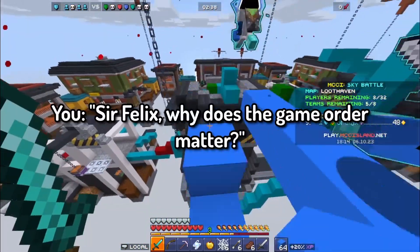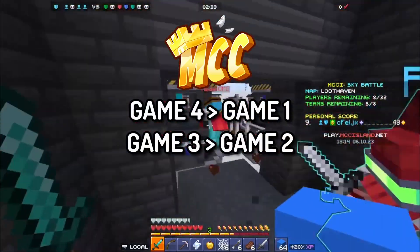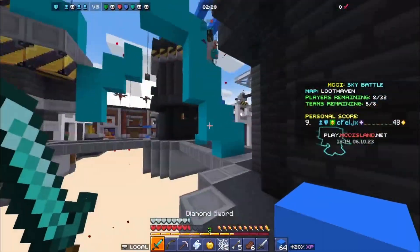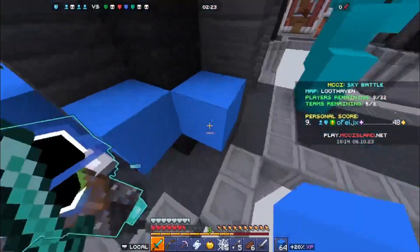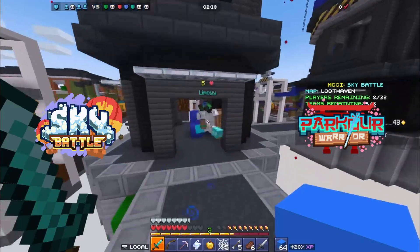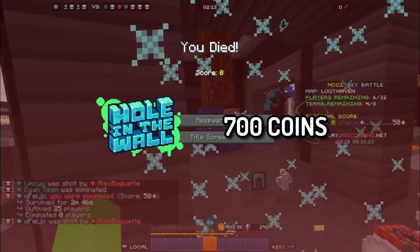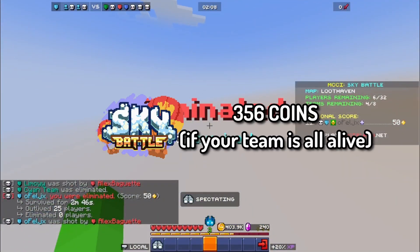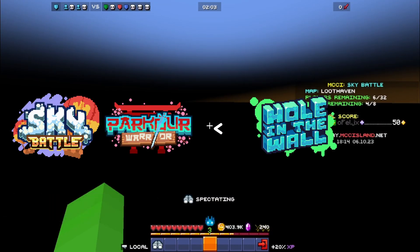You're probably wondering why the game order matters, and this is similar to MCC — the later games have higher multipliers. However, the game's multipliers only go towards your team scores; your individual score is not affected by the multipliers. Sky Battle and Parkour Warrior are two games that have low scores. To compare: one win in a full game of Hole in the Wall gives 700 coins, whereas one win in Parkour Warrior gives 422 coins, and a five-kill win in Sky Battle gives 356 coins. Those scores are drastically lower than Hole in the Wall, which is only important towards the multipliers — a multiplier on Sky Battle and Parkour Warrior would be much higher than a multiplier on Hole in the Wall.